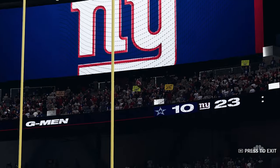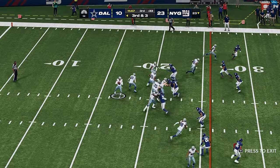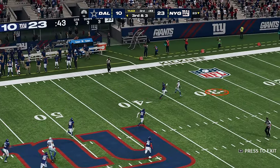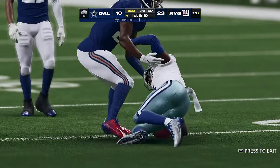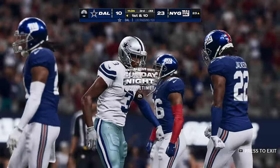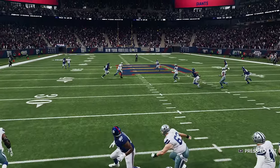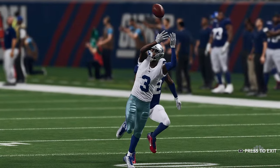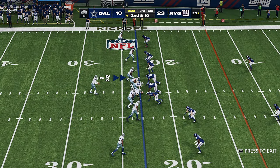Not the best first half facing this deficit, but at least they did put three on the board. Now Prescott is letting it fly for Cooks — and that's caught inside the 30, a big play for Dallas, 54 yards! Every defensive staff harps on limiting explosive plays — job not so well done there. They talk about it all the time; a lot harder to stop, though.